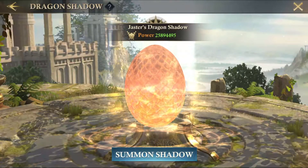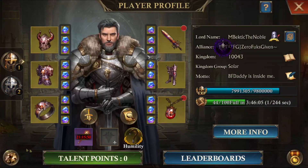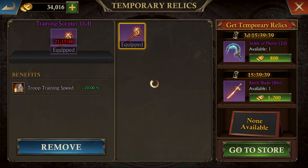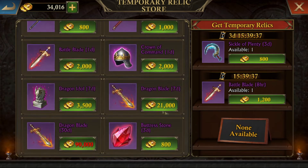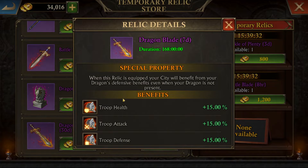The second way you can get around it is the dragon blade, which you can find by going to your profile and going to the relics that you can buy. You can buy it for 21,000 gold for seven days or 90,000 gold for 30 days. The dragon blade isn't as versatile as the dragon shadow because it only gives your city your dragon's buffs when it's not there, but since it can be bought with gold, you can technically get this for free if you just save up your gold.